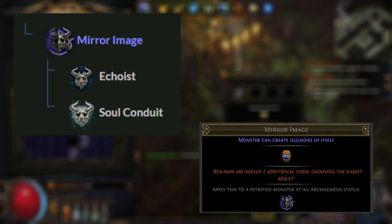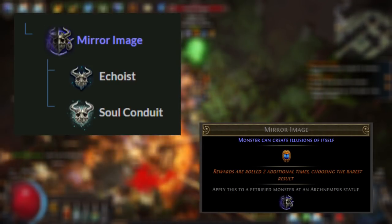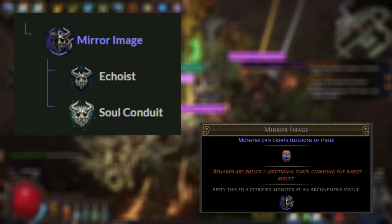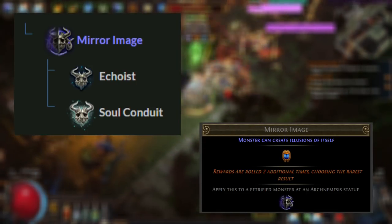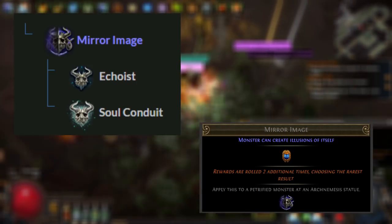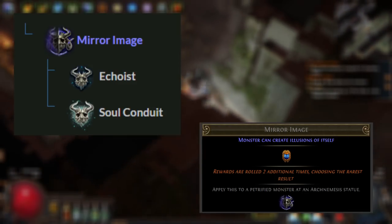From there, you'll want to add Mirror Image. Mirror Image is created with Echoist and Soul Conduit, and causes it to drop scarabs. It also causes all the loot to be rolled two additional times, and the rarest result chosen. This means the quality of the loot will be much better. Now that you have some basic, rewarding generic stuff, how do you put it to use?